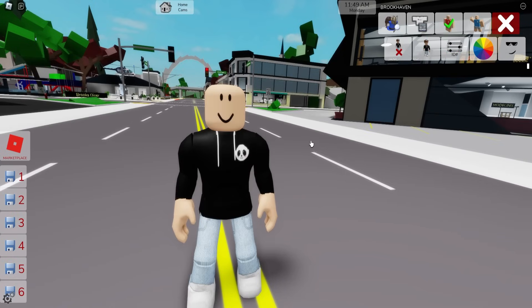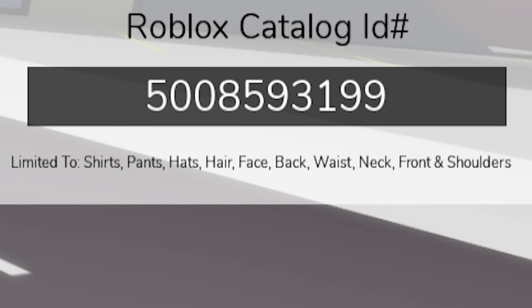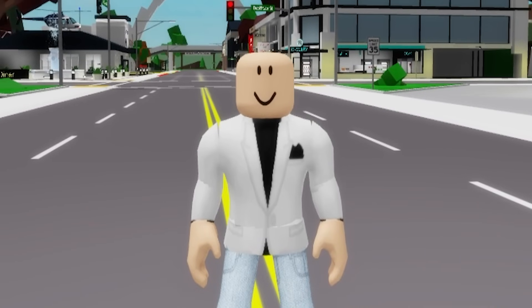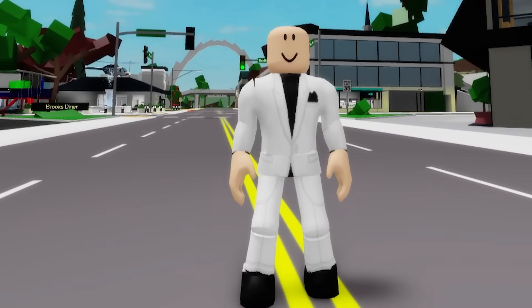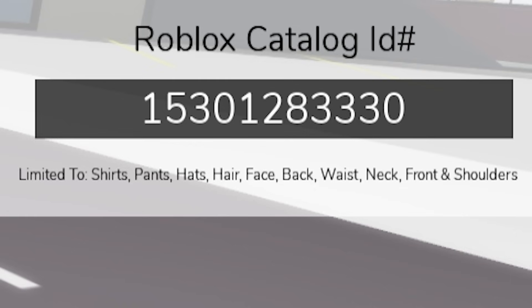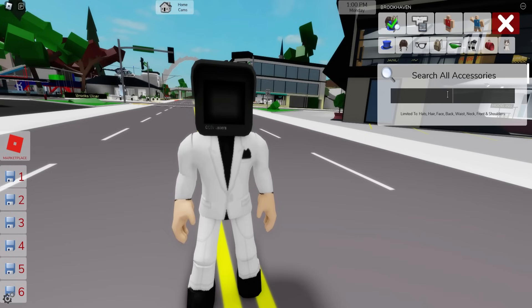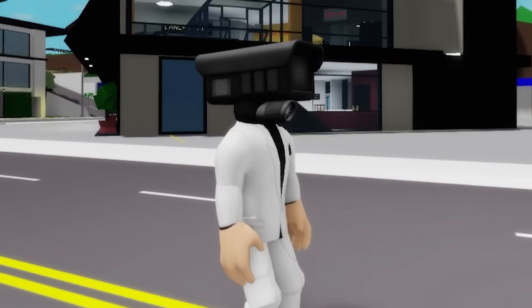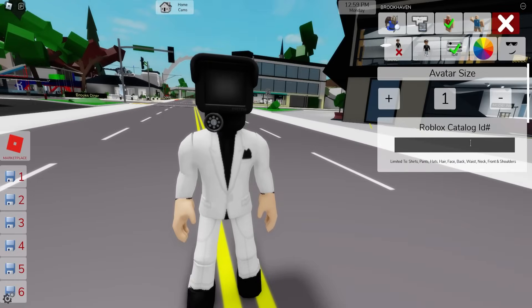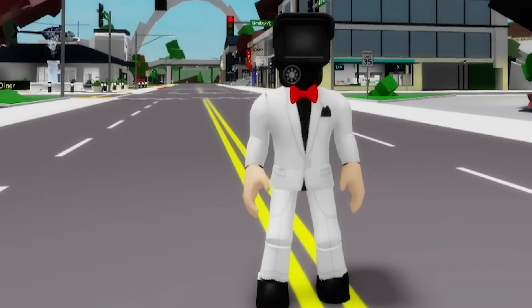Now let's bring back my regular avatar, and then after opening the ID box we need to introduce ID code 5008593199 to get this fancy white suit top, followed by ID code 8206559197 to get the matching white suit pants. Then if we use ID code 15301283330 we can also place this black cameraman face on our avatar. But if you want, we can go instead to the accessories area and look for a cameraman, select this one, and after deselecting the previous face I think the new one fits better. And to finish it up we also need to include ID code 12576300926 to place this red bow tie around his neck.